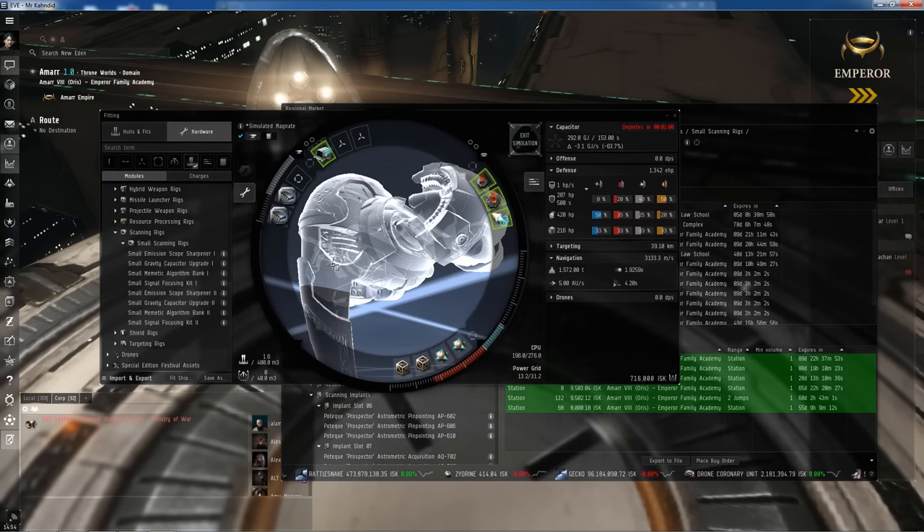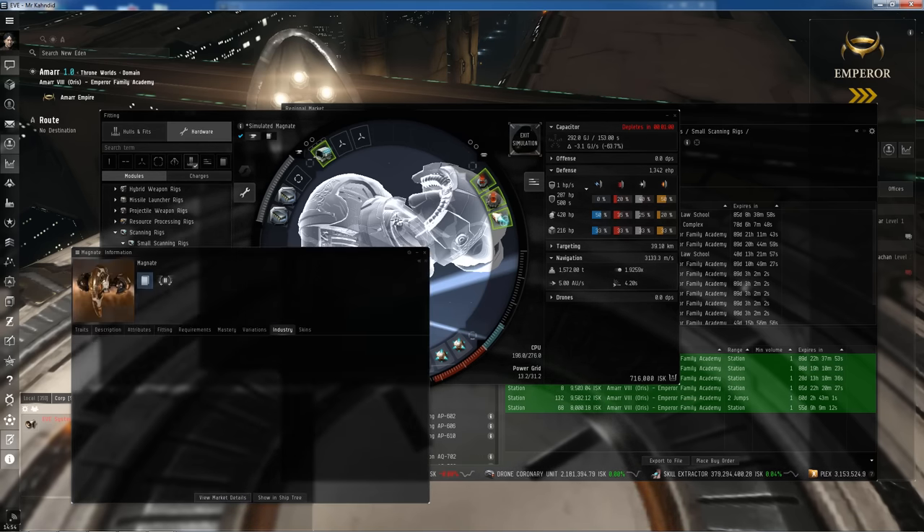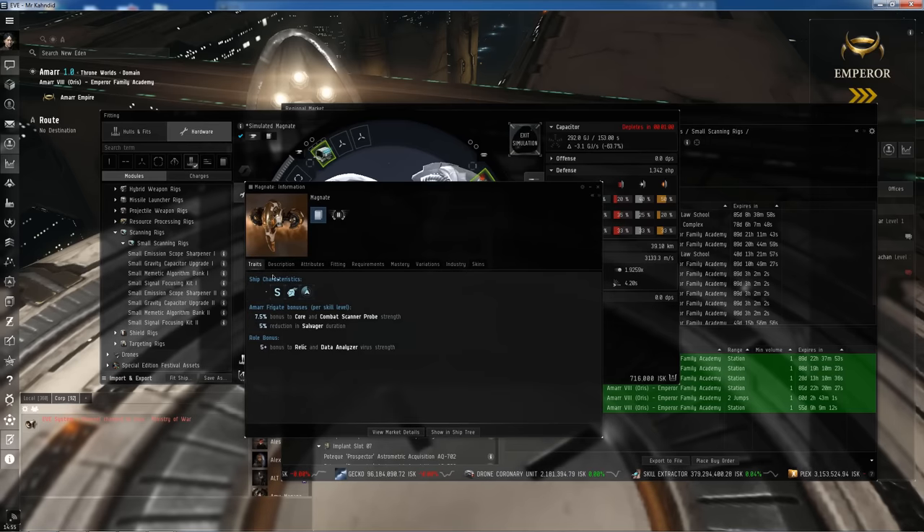If you right-click on the gravity capacitor upgrades and then show info, it tells us it's designed to increase a ship's scan probe strength. Going to attributes, we can see it increases our scan strength by 10%, which is really good. With two of them, it's a total of 20%. The ship also gives bonuses — for every level of Amarr Frigate skill I have, I get a 7.5% bonus to core and combat scanner probe strength.